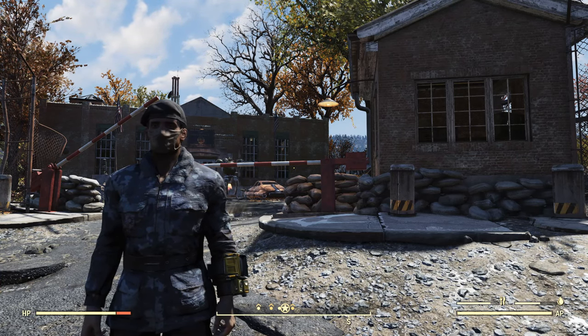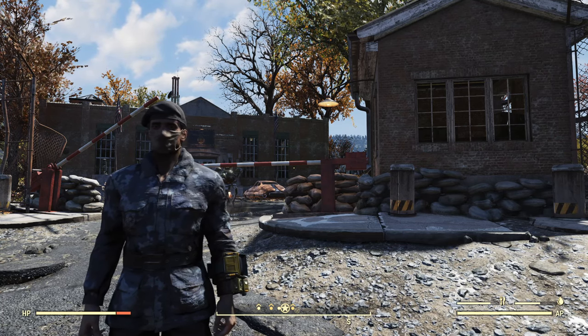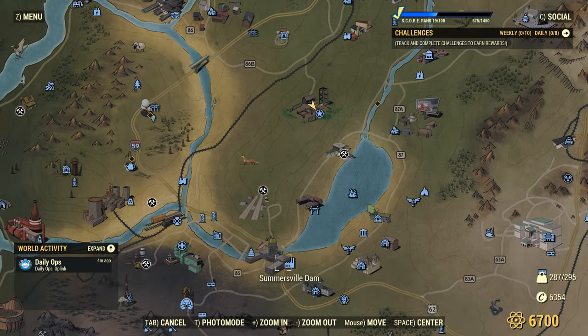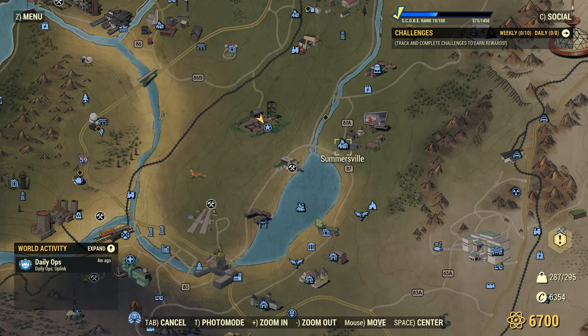Hello, I'm the Resolute Cartographer, and this is the 104th video of my Fallout 76 Surveil series. Here we are at Camp McClintock, taking a look at the map. We are to the north of Charleston, southeast of Flatwoods, southwest of Sutton, and just to the west of Summersville.